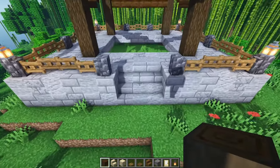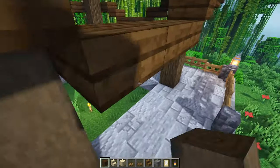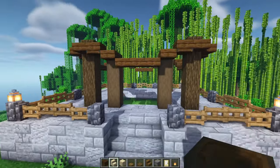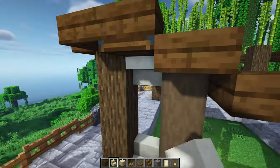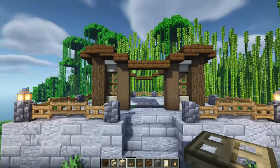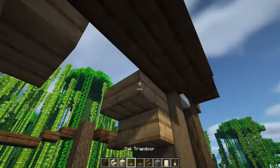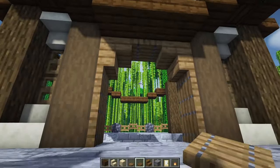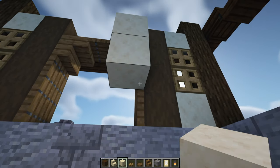Now we're going to come round to the front of the build here, the entranceway where we have this staircase, and we're going to start by grabbing some stripped dark oak logs and adding four of those in one block away from the corner pillars here. On the one-wide sections, we're going to have a smooth sandstone stair at the bottom and an upside-down one at the top, with two oak trapdoors in the middle to serve as windows. As for the middle section, we're going to start with two upside-down stairs facing into each other in the top corners, a spruce trapdoor in the middle, and then two on either side flapped up so that we have this archway shape.